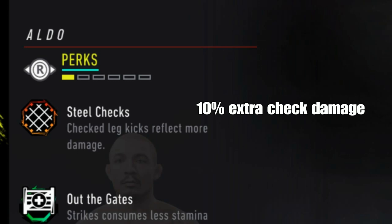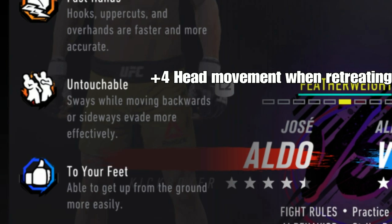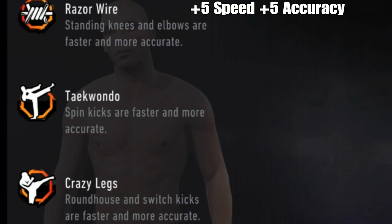Steel checks is going to be 10% extra check damage on your opponent's legs, so guys with Jose Aldo who have this perk — kicking them is not going to be ideal. Untouchable is plus four head movement when you're retreating, but also when you're doing pulls and slips — so going backwards, retreating, slips, and pulls.